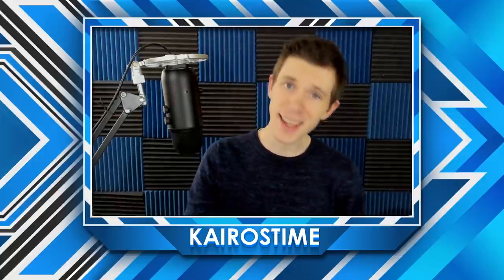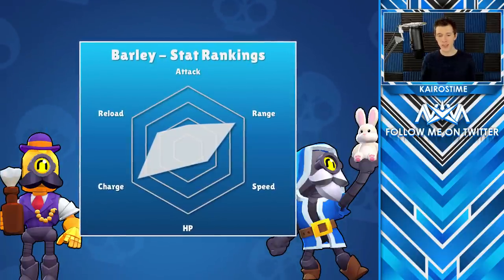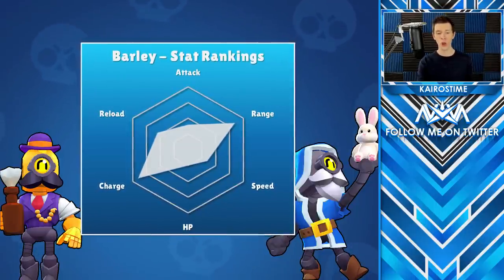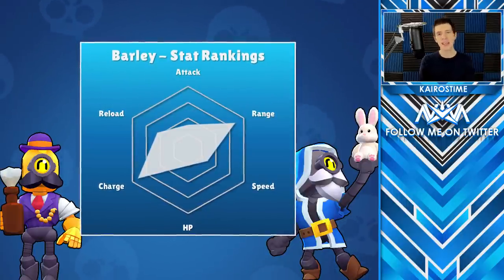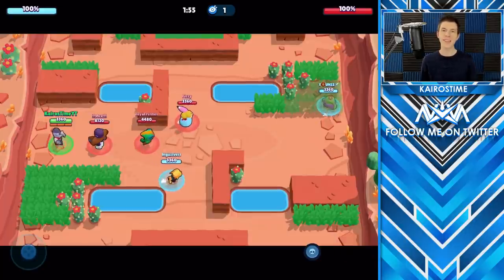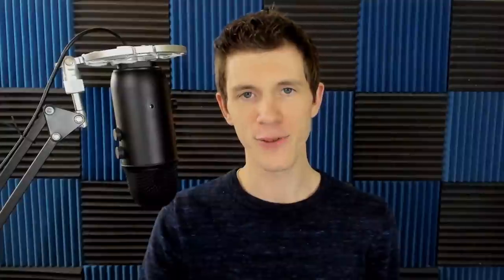Now let's take a look at Barley's stats and compare them to every other brawler in the game. As you can see, his lowest rank is actually HP, where he ties for lowest with several other brawlers. His attack is on the lower end of the spectrum, and while he lacks damage output, he makes up for it with control. Barley has slow movement speed and average reload speed, but where he really thrives is his long range and how few attacks are required to charge up his super — only three attacks as long as all deal both ticks of damage.